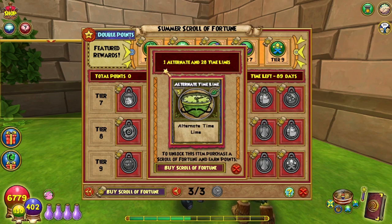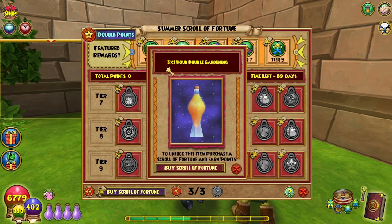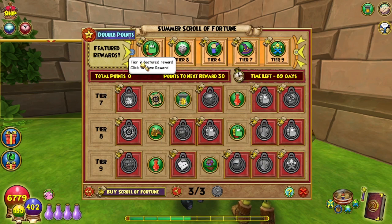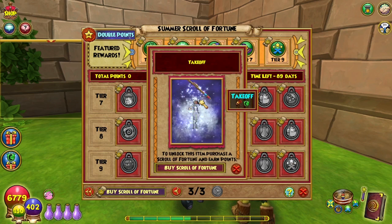3,005 points is one Alternate and 28 Timelines — maybe I can craft more than one of those now. 3,075 points is three times one-hour double gardening elixirs — I love those for double-harvesting spellaments from the beast moon seeds. And finally, 3,145 is the Takeoff emote — that's interesting.